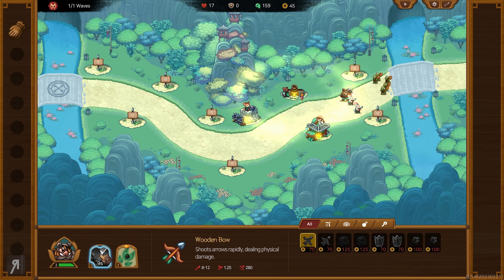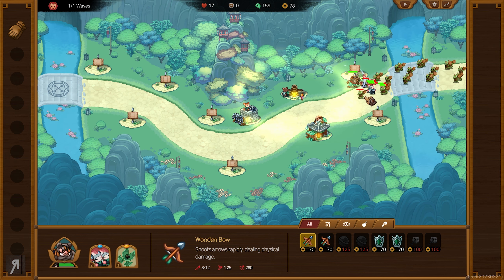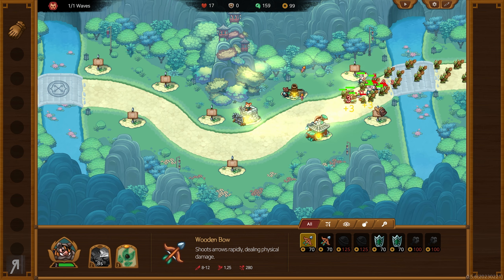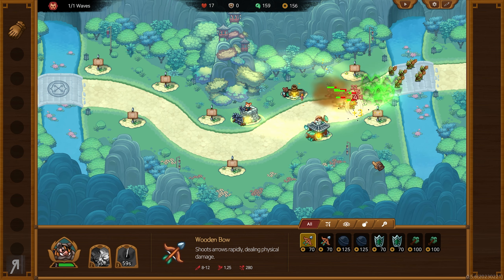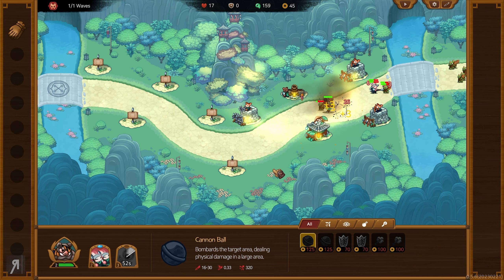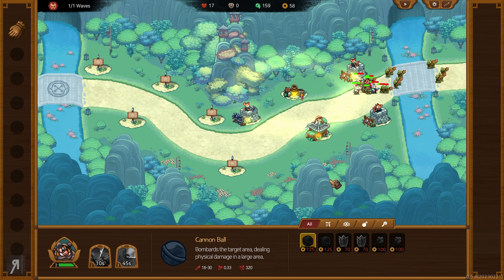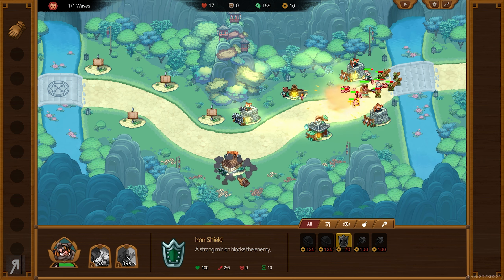What's really cool is you also have abilities down in the bottom left. One ability spawns bunny warriors who come out, do a bit of attacking, and then run back to their previous position. You can continue summoning these as you like. There's also another ability which is kind of like an AOE bombardment — you want to use that when a huge amount of enemies are coming. However, you cannot spawn towers infinitely, as I've already used two of the wooden bow towers.